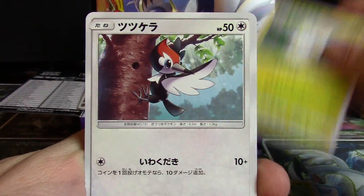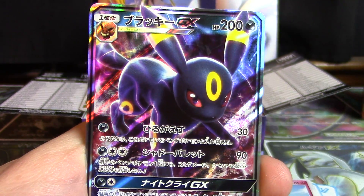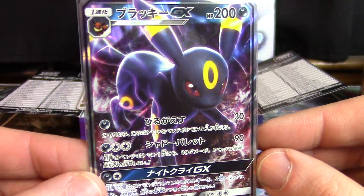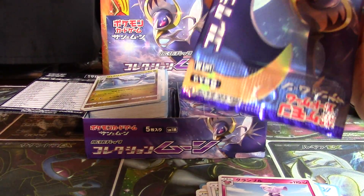We got Charjabug, Togadamaru, Pikipek, Granbull, and Umbreon GX! Alright, can't get enough of that card — need it, want it, can't have it. What's the man to do?